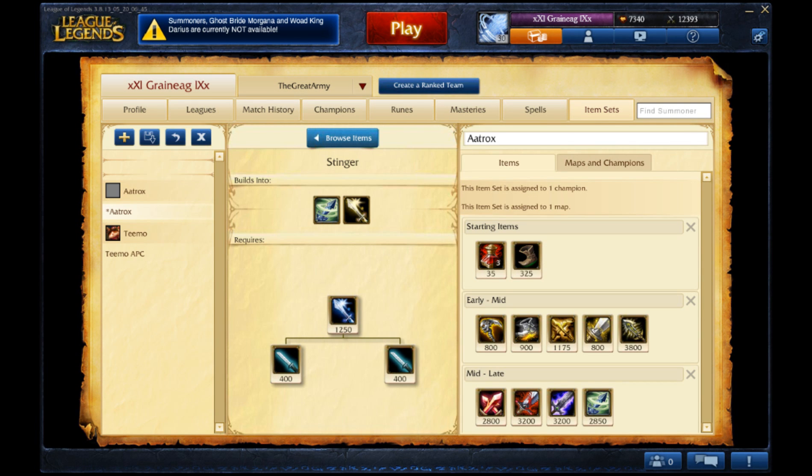Now let's start talking about the items. If you want sustain you take boots of speed and 3 health potions. If you want more damage you take your long sword first and build it into vampiric scepter, but take your boots of speed right after that. In the early game you want to start building your vampiric scepter for that lifesteal.